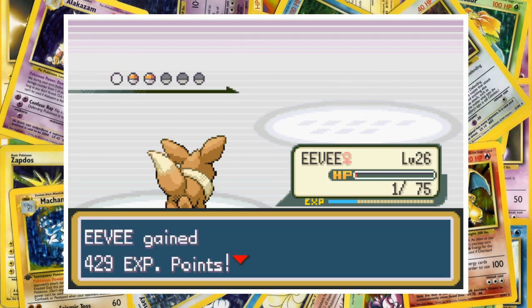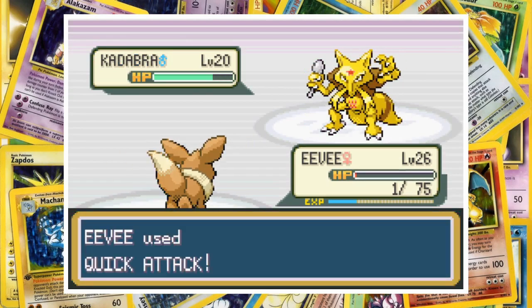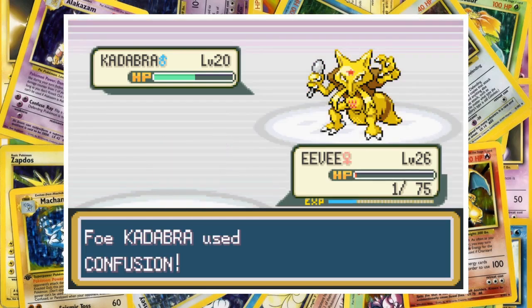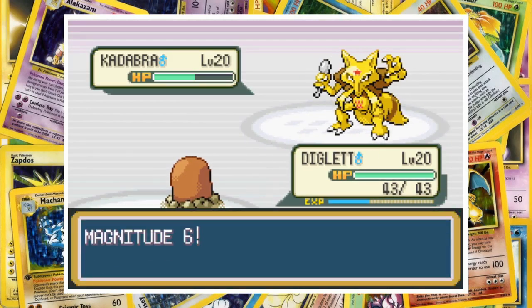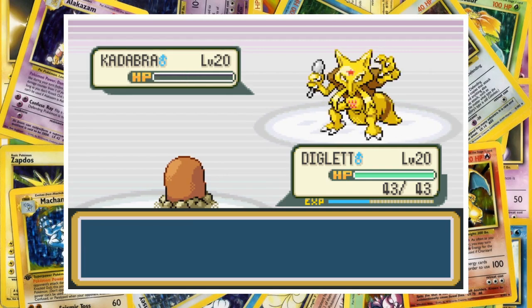Gary sends in Cadabra fourth, and not knowing if we'd outspeed, I just played it safe and went for Quick Attack. With his low defence, the shot chips away around 50% of Cadabra's health before one Confusion finally takes out Eevee. We send in Diglett next and shake things up with Magnitude. Even though he only manages to pull off a 50 base power move, it breaks through Cadabra's frail defence and finishes them off.